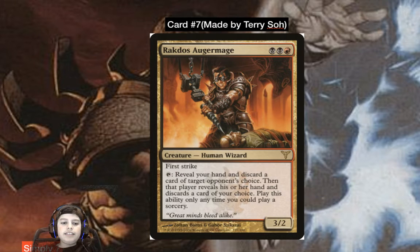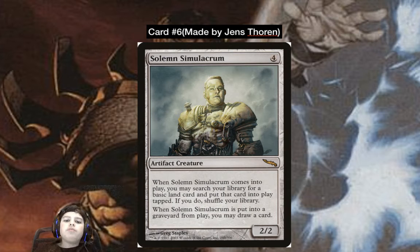Card number six: the sad robot himself — Solemn Simulacrum, made by Jens Thoren. Four mana, two-two artifact creature Golem. You know him from Commander, also known as Sad Robot. You can see in the art it looks like a sad robot. It's probably because Jens Thoren must have looked sad, and the artist just inserted a sad face — I don't know why.